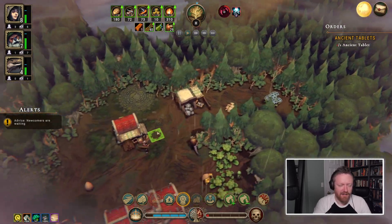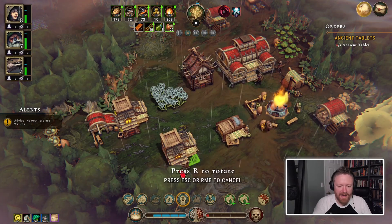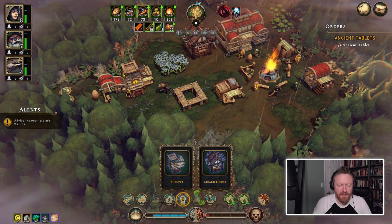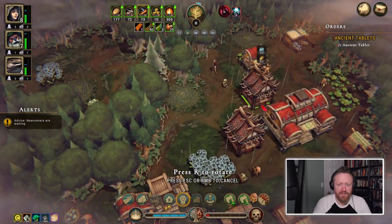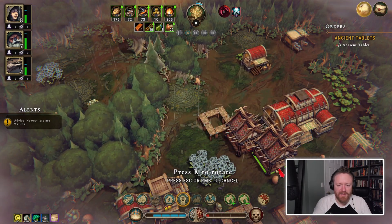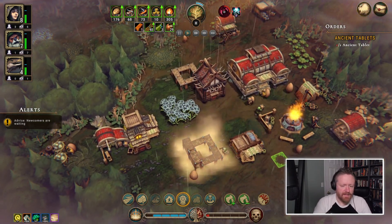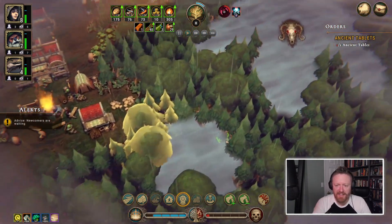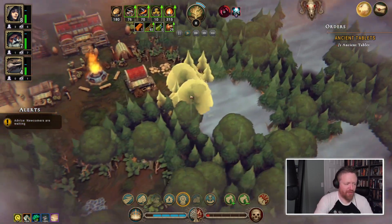I should probably build some more housing. I've got four lizards, so let's build another lizard hut beside the other lizard hut. I'm thinking I'll chop my way to this glade, then chop through to the threat glade and see what happens when we're threatened.